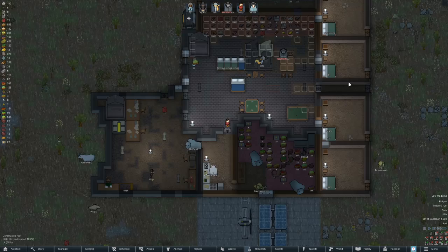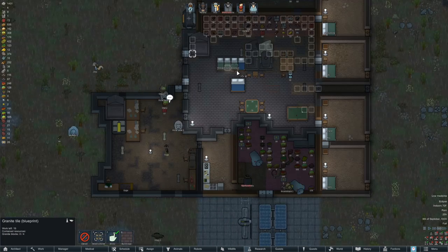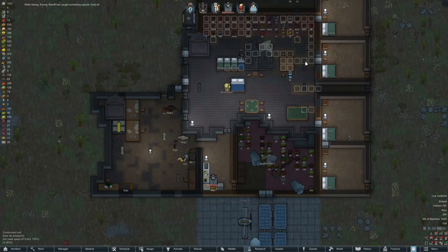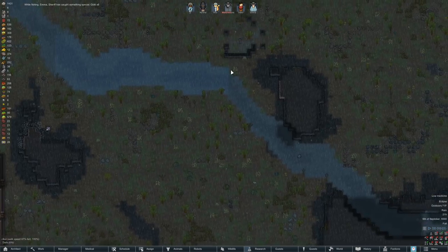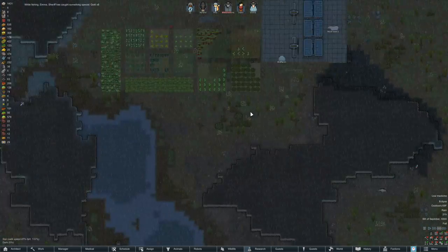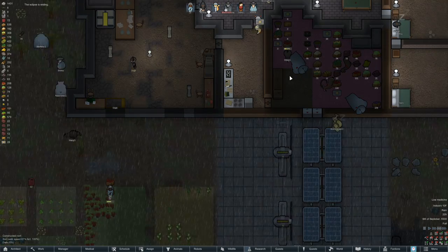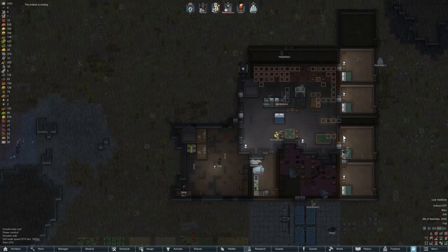That'll help. Looks like I also didn't get any under maybe these three beds — it's hard to see. But we're getting it in there. She caught gold out of the river — that's good. They're still fishing over there, which is fine. That allows us to make the sushi, which I think is better for everyone. But we still have to make use of it.